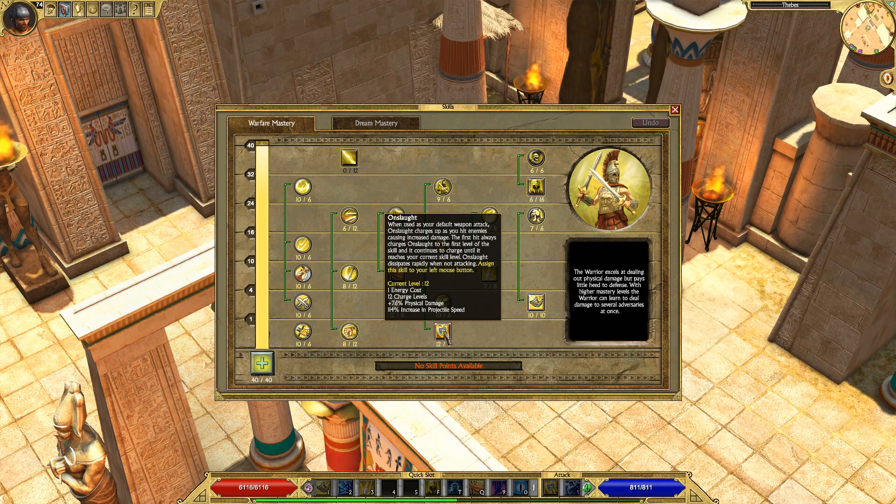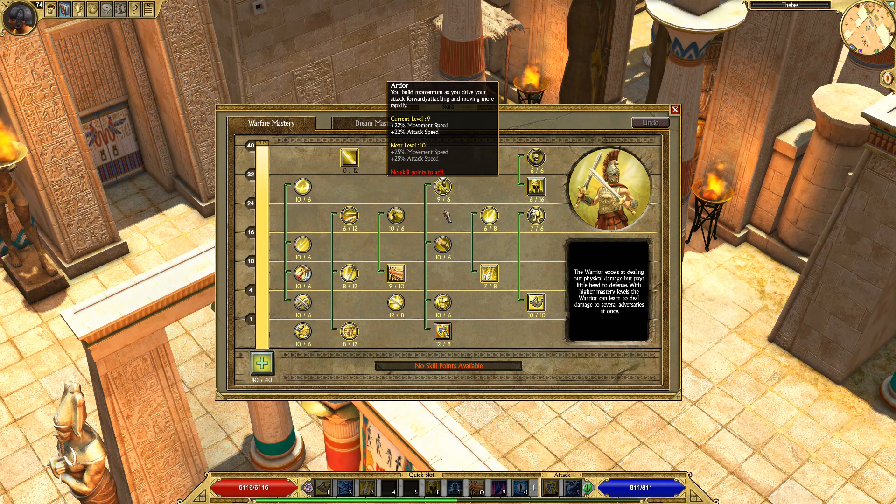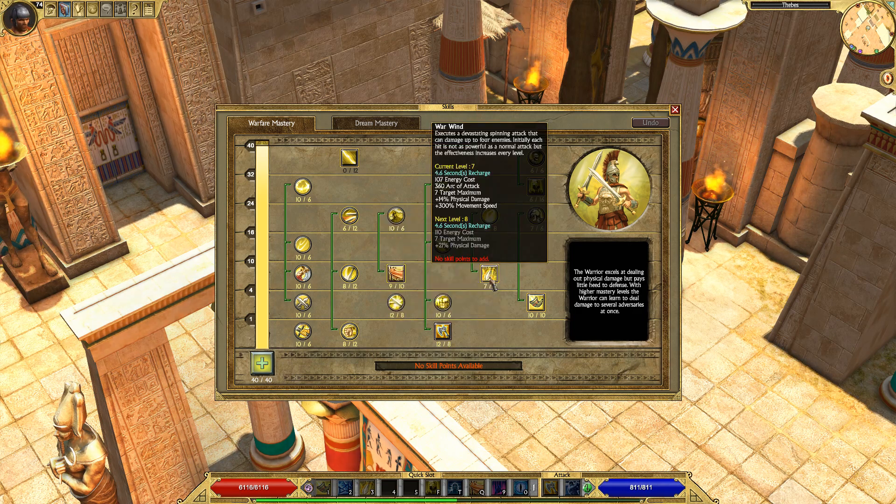Onslaught is going to be your left click or right click depending on what you prefer, and it's another bread and butter ability of the Warfare tree. Every single time you attack it builds up a charge for Onslaught, and as you continue attacking it keeps building up, increasing physical damage and projectile speed. It also comes with a few passives, all of which are worth getting and will make Onslaught more powerful overall. It will be either your left click or right click depending on what you feel comfortable binding it to.